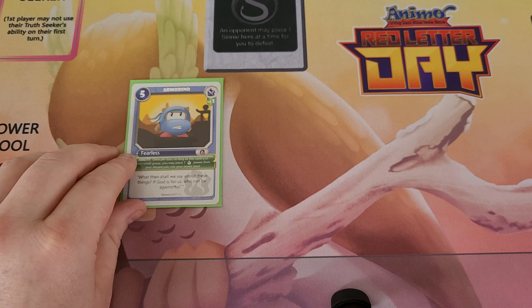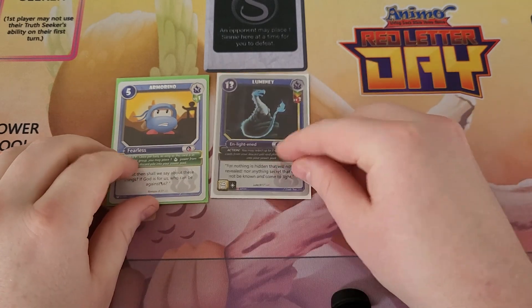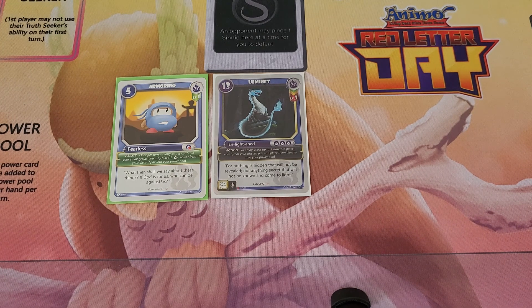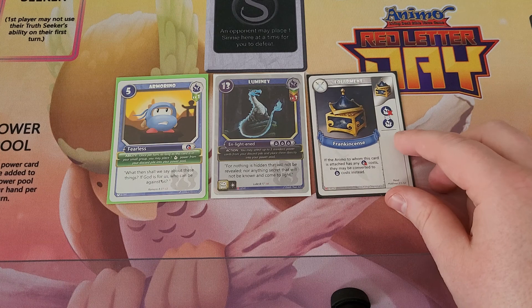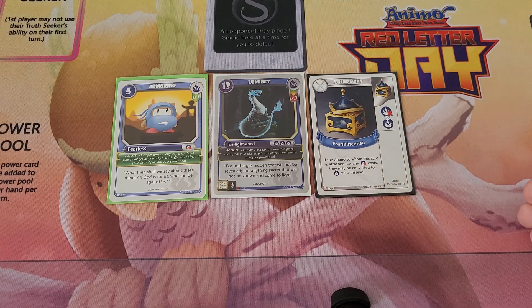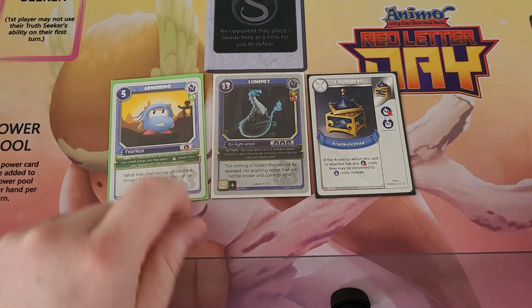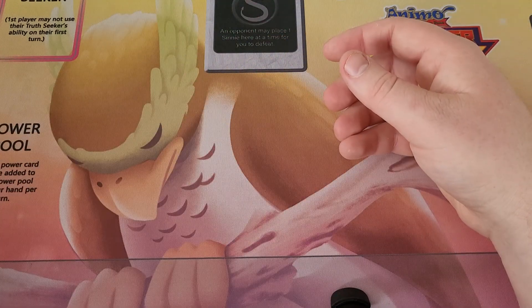For Faith, we have Armoring Level 1. Its ability says once per turn, as long as this card's in your small group, you may place one Faith Power Card from your discard pile into your Power Pool. Next, we have Lumony Level 3, which has an action that says you may select up to three standard Power Cards from your discard pile and place them directly into your Power Pool. And lastly for Faith, we have Frankincense. Frankincense says if the animal to whom this card is attached has any Faith cost that you have to discard for, they may be converted to a Faith cost instead. Faith has this special unique cost that says you have to discard that Power Card, and Frankincense says the animal this is equipped to doesn't have to do that.